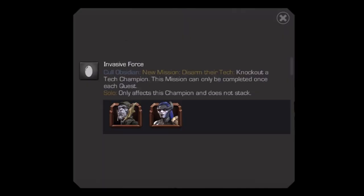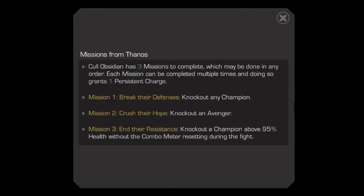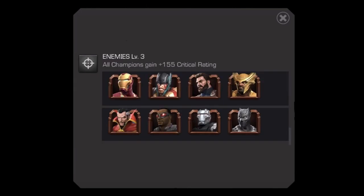His synergies aren't necessary but do give him an easier way to get to his max charges sooner once per quest. With Corvus and Proxima, he gains a bonus charge when he knocks out a tech champion. With Ebony Maw and Thanos, he gains a bonus charge when he knocks out a champion with the Rout buff active. These synergies don't seem like much, but when paired with his regular abilities, it means for fights like Vision you could potentially gain 5 charges in one fight. With Hulkbuster, Hulk, and Hulk, he gains a 50% attack boost while firing off special attacks for 4 seconds, increased to 10 seconds when fighting hero champions. And then with Iron Man Infinity War, Thor Ragnarok, Cap Infinity War, Heimdall, Doctor Strange, Falcon, War Machine, and Black Panther Civil War, he gains an increased crit rating.